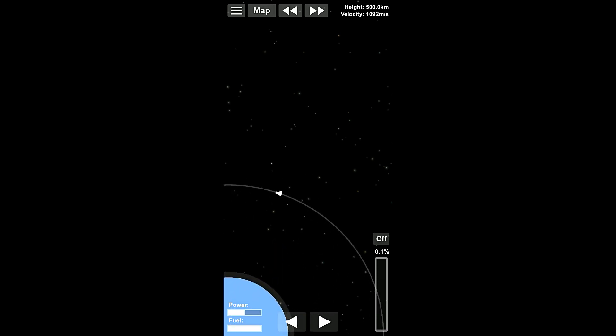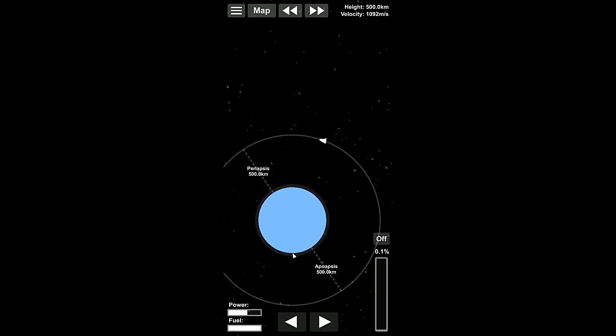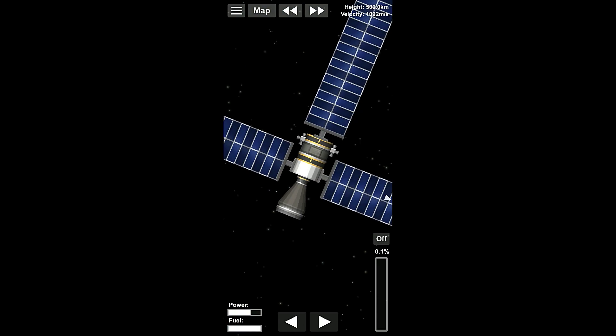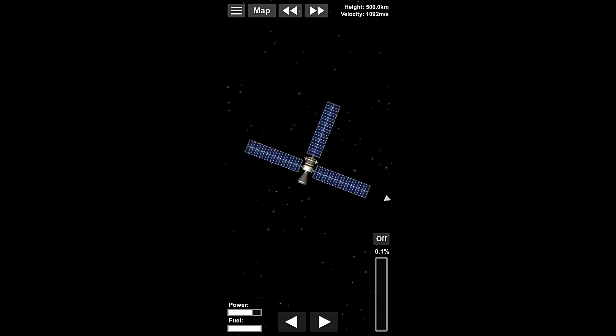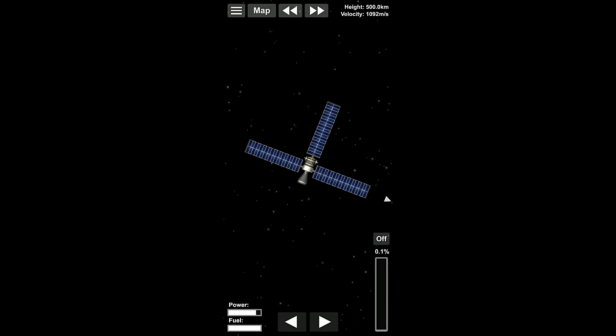If you're following a rocket and you switch to another rocket, it will actually throw your view out into space somewhere, and I think it has to do with how you're following the rocket. So, be aware of that if you're switching rockets and suddenly you're out in the middle of nowhere. We're going to open our solar panels, check, and make sure our orbit is perfectly circular. And then we can point towards the planet, and we're done right here. There's the rocket, there's the satellite, and we're in a nice orbit. So, thank you all so much for watching. My name's Zira, and this is the Nocturnal Gaming Network bringing you Space Flight Simulator. Have yourselves a wonderful night, everybody. Have a great day.